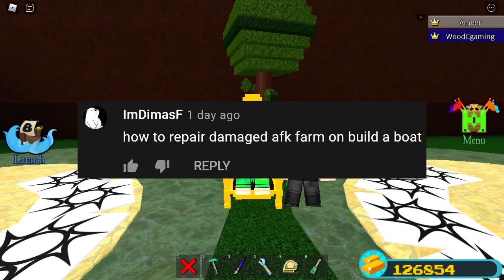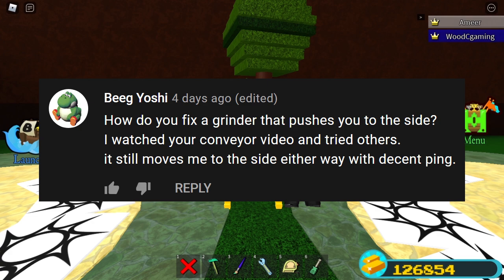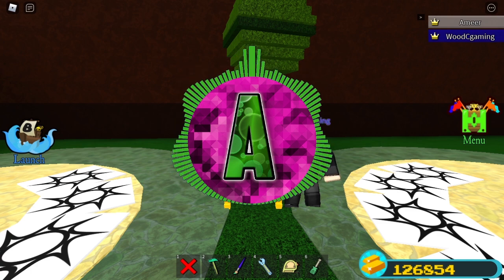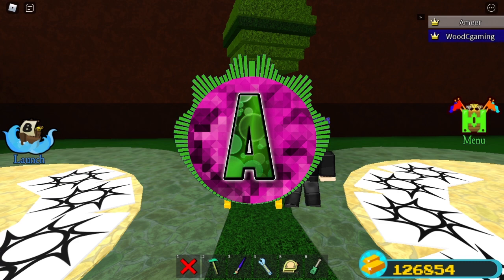How to repair a damaged AFK grinder on Build A Boat? Watch this video — link will be down in the description. How do you fix an AFK grinder that pushes you into the side? Just use another conveyor glitch. Try them all — they should work. If they didn't, then you're doing it wrong, because every single comment I get about that is fixed by using another conveyor glitch.